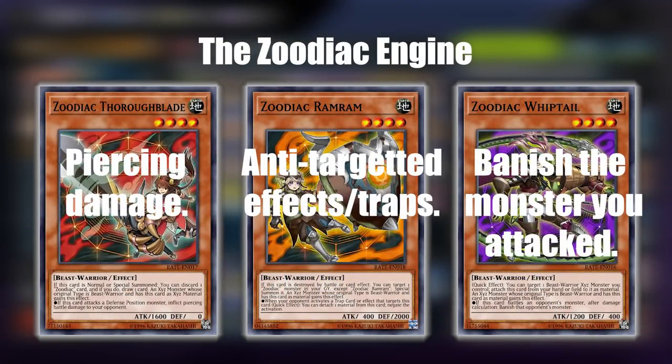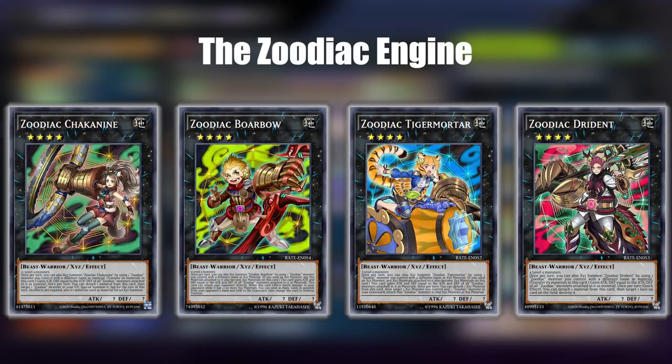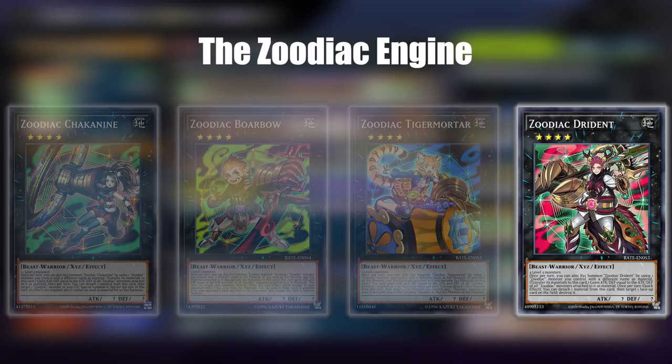Each Zodiac creature has a different effect when attached as an XYZ material. The first allows you to deal piercing damage. The second gives you a negation effect for targeted effects or traps that want to remove your XYZ summon. Finally, Whiptail banishes the monster you attacked. What all these XYZ creatures do individually isn't critical as long as you make Dryden your last XYZ summon on top of everything, since Dryden lets you detach a material to destroy a face-up card on the field. On top of that, all these XYZs have attack and defense equal to the number of materials under them.